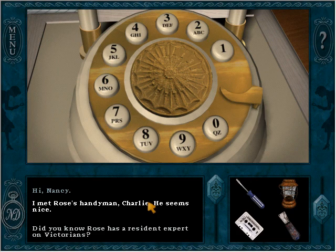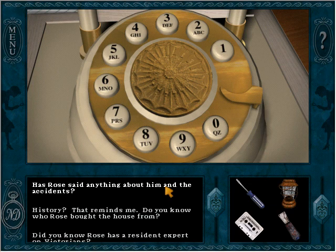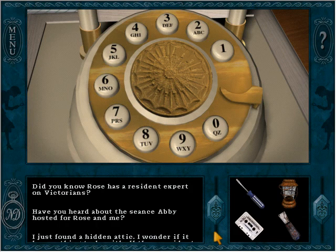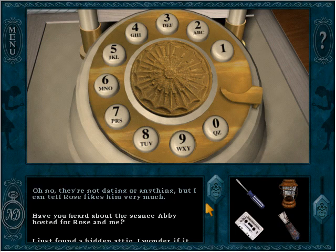Let's talk to Hannah about everybody. She met Rose's handyman Charlie — Rose says he's a fine young fellow but a little rough around the edges, studying history at a community college. Rose is concerned Charlie may have inadvertently caused some of the accidents, but doesn't think it was intentional. Rose has mentioned Louis several times and is really fond of him and grateful for his help. There may be more between them than what I'm seeing.